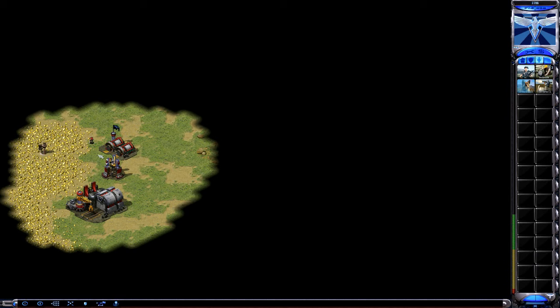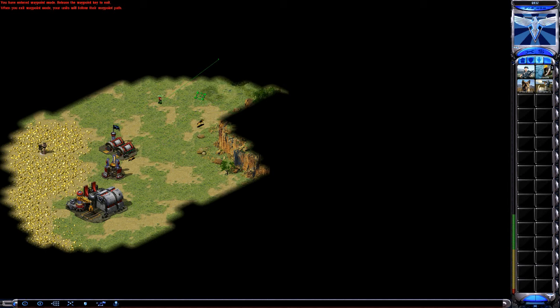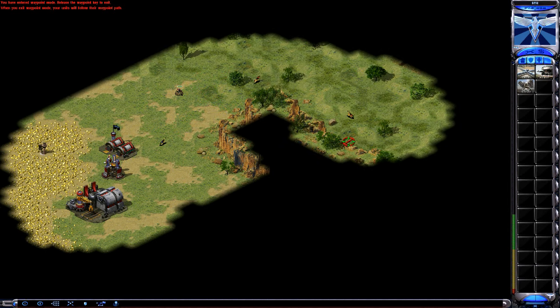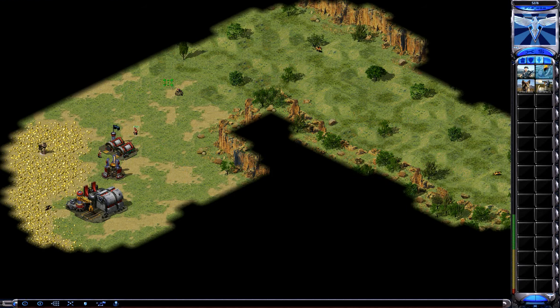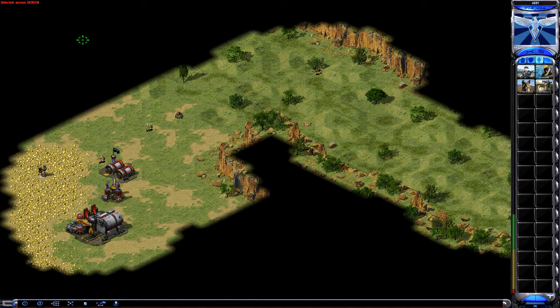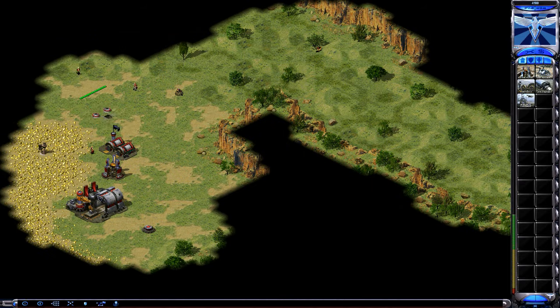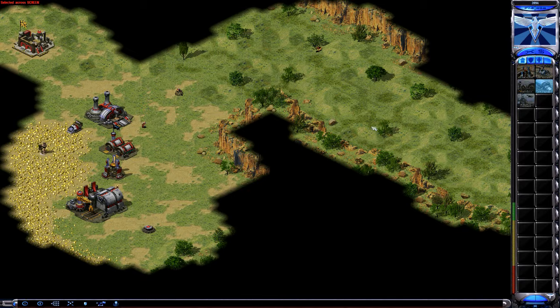This is going to be our universe reference game, allies versus allies on Hidden Valley. This is a tricky map - a lot of times they try to para drop on your oil, which is sometimes hard to stop. Killing the hospital, which isn't all allies, is a good idea.